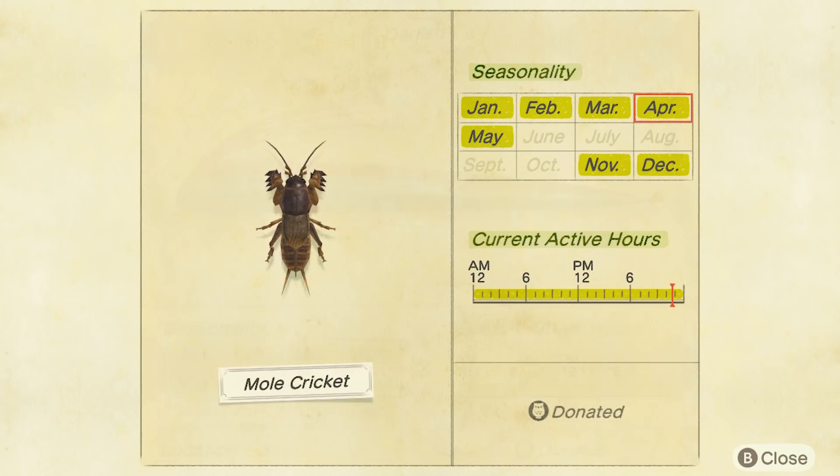And the only bug that is leaving us at the end of May is the mole cricket. People are going to be quite happy about this one. Mole crickets, if you don't know — ever heard a cricket in the game and you can't see where it's coming from? It's underground. They don't sell for very much, they fill up the spawn table, which makes it even more difficult to farm tarantulas or scorpions. But if you ever hear a rumbling cricket noise, have a look around — you can dig in the ground and dig up a mole cricket. They are leaving at the end of May, which, to be honest, I am quite thankful for.